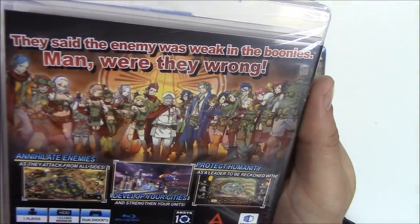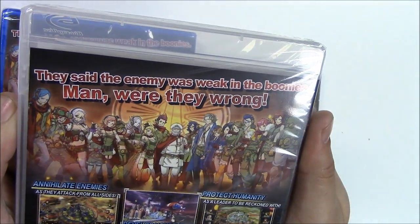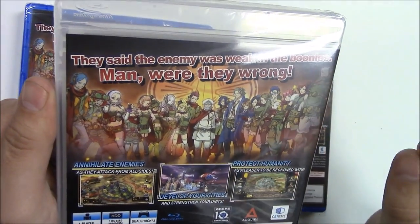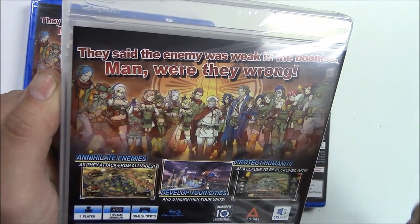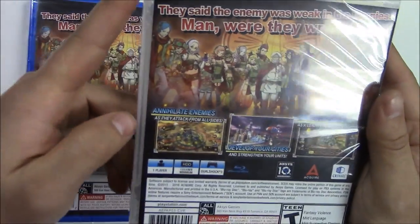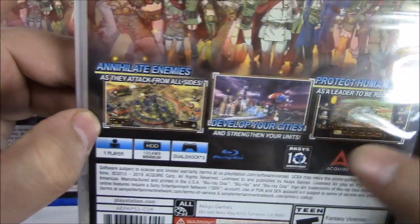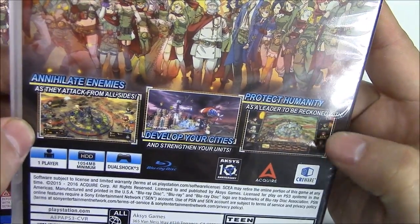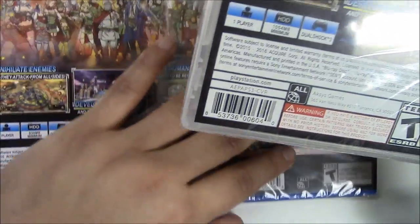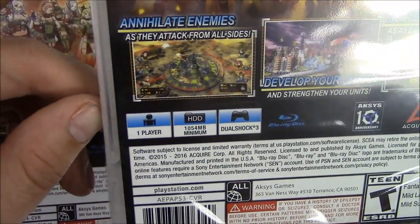I'll grab the PlayStation 3 version and read the quick synopsis. They say: 'The enemy was weak in the boonies — man, were they wrong. Annihilate enemies as they attack from all sides, develop your cities and strengthen your units, protect humanity as a leader to be reckoned with.' Moving on to the specs: one-player game, 1054 megabytes minimum, DualShock 3, Blu-ray disc.